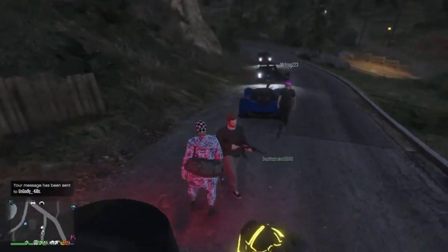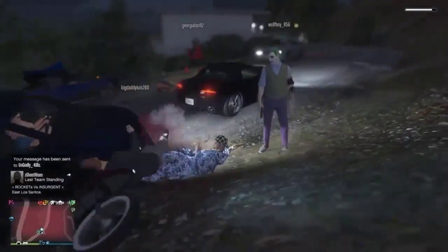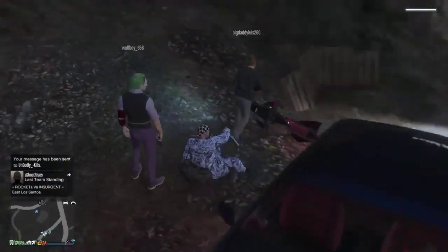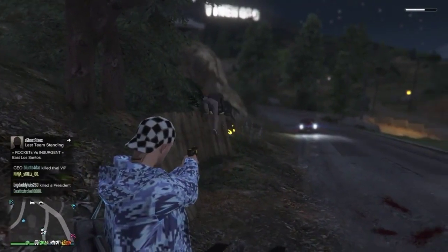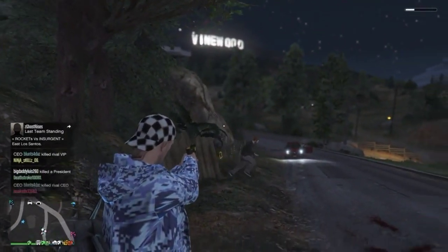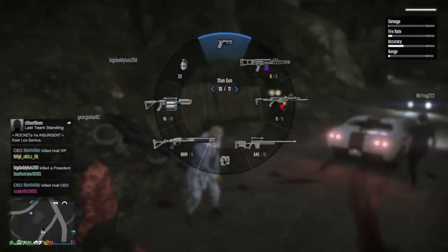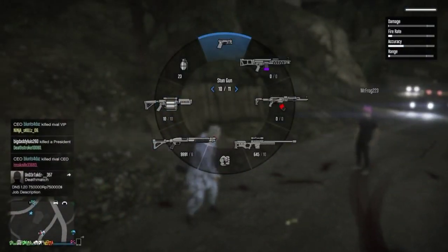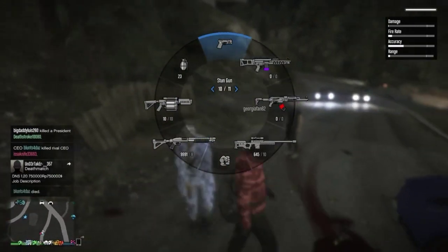A lot of you missed this and I have a lot of new people on my channel, so I just want to show the new people who missed this how to do this. This is 100% working in GTA 5 Online after the most recent hotfixes, and this allows you to obtain the stun gun in a GTA Online lobby and duplicate it for all your friends by dropping ammo while you're hovering over it.